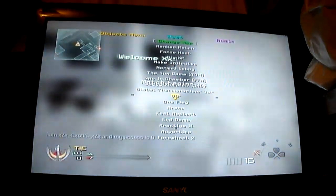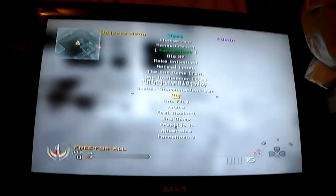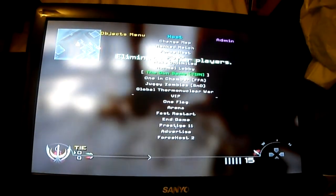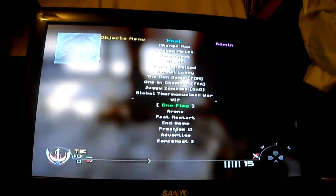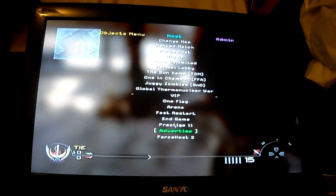In my menu I have: Change Map — I can change all the maps — Ranked Match, Forsma, Host, Big XP, Make Unlimited, Normal Lobby, Gun Game, One in the Chamber, Juggie Zombies, Global Thermonuclear War, VIP, One Flag, Arena, Faster Start, In Game, Prestige 11, Advertise, and Force Host 2.